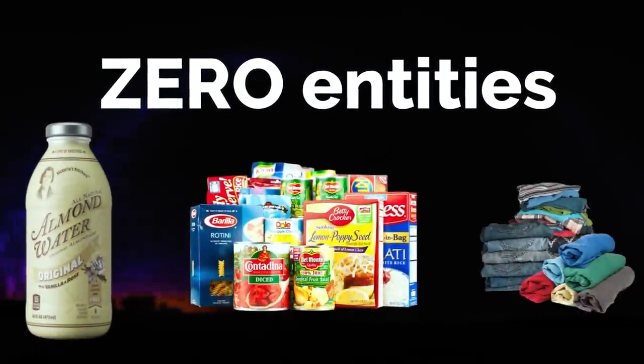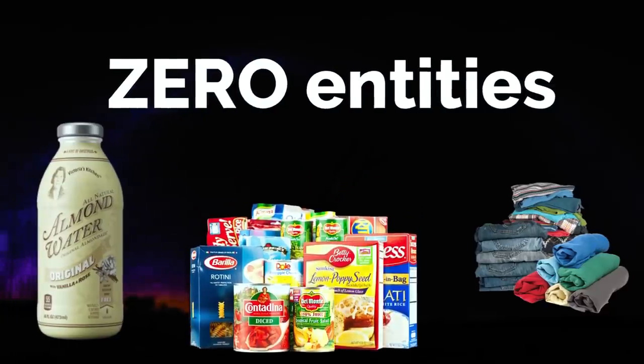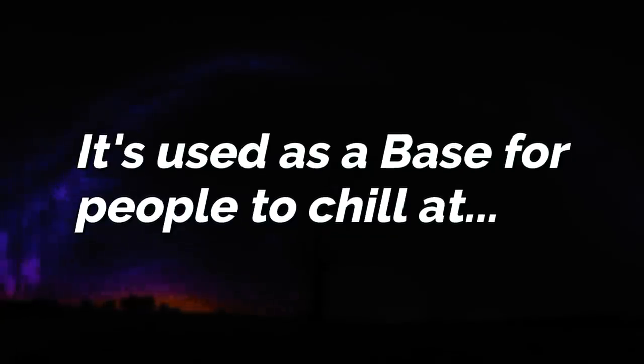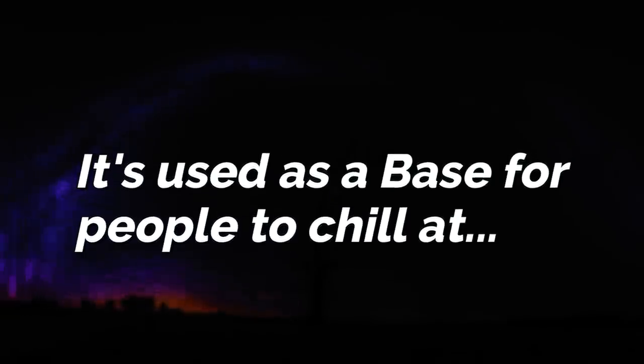The level has zero entities, but it also has water, food, and even clothes in some areas. Since the level is so safe, it's kind of used as a base or outpost for lots of people who just want to chill, get something to eat, or rest without having to worry about a wretch running right after them.